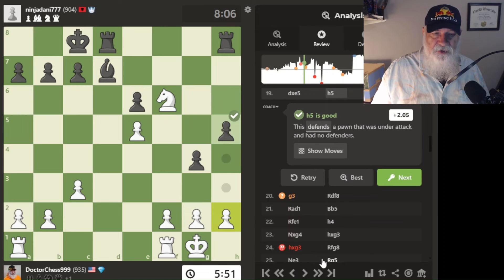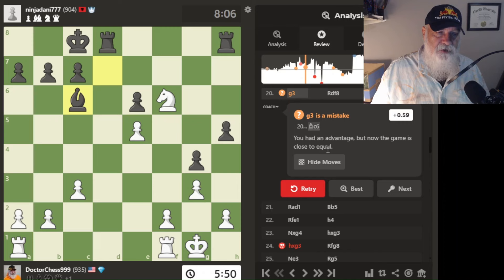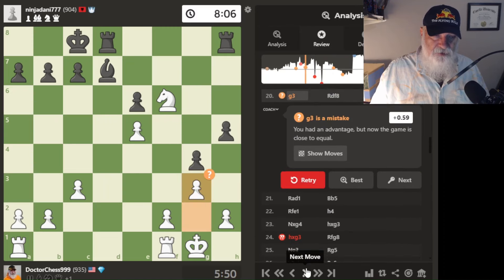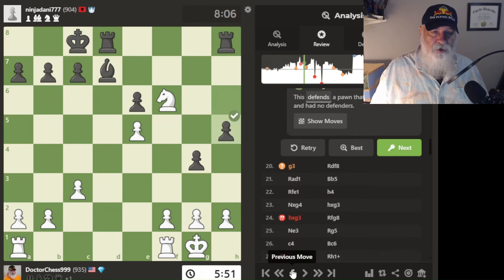It doesn't tell me what the move is — it just says that's a bad move. Show moves doesn't do anything, it just shows his next move. Well, that's no good. I need to know how to find out what a good move is. His move was good but my move wasn't — it's a mistake. If I go back to the mistake and show moves, it actually does not show me what to do.